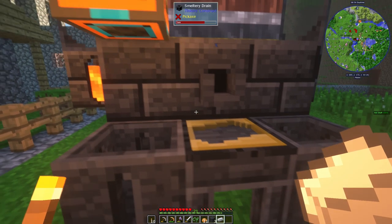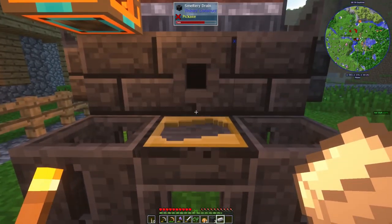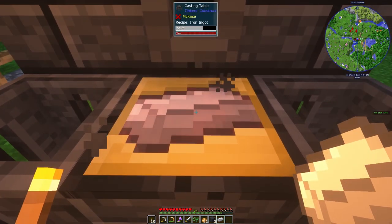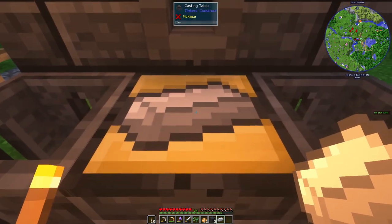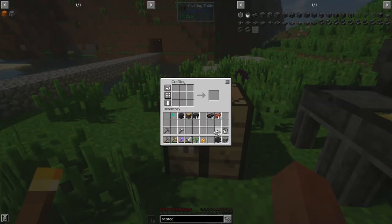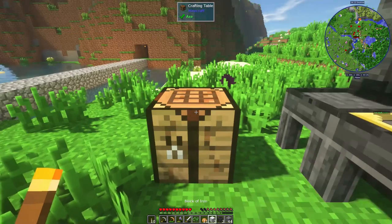We can actually automate this to where it's a lot faster, but we need a couple things - we need a servo and then probably a hopper or a case down here, and some fluid ducts, not item ducts. So we'll keep doing this. I need a total of eighteen ingots in order to make the blocks. I already have two of them ready. We actually switched it over so we can make two ingots at once.